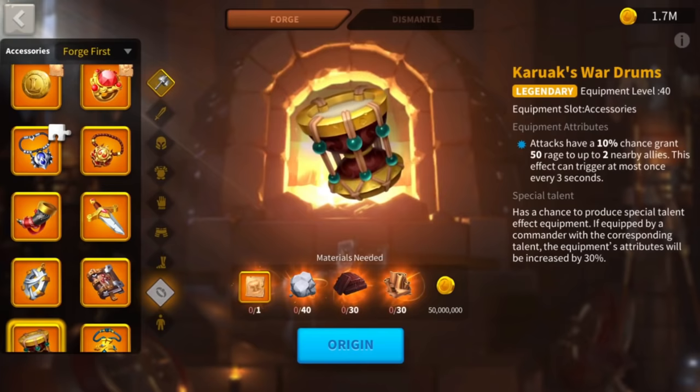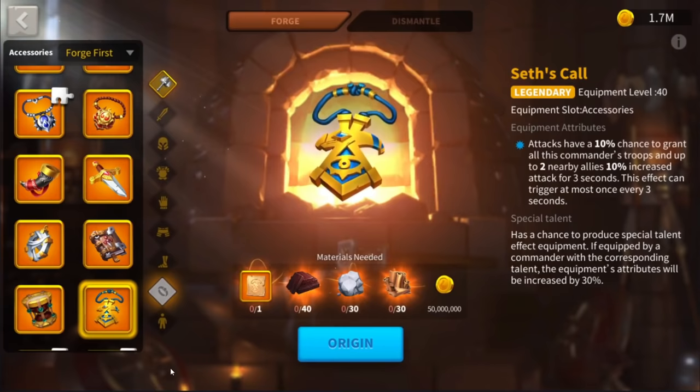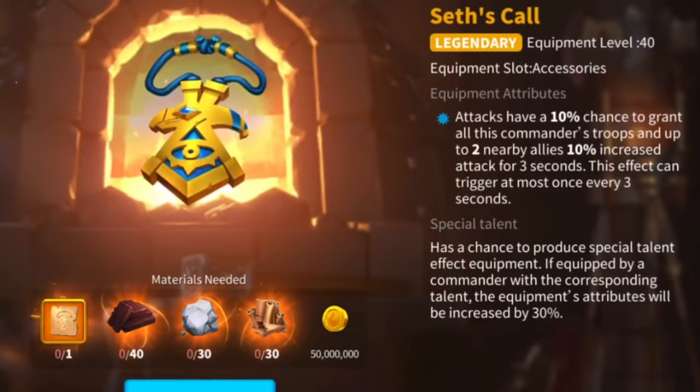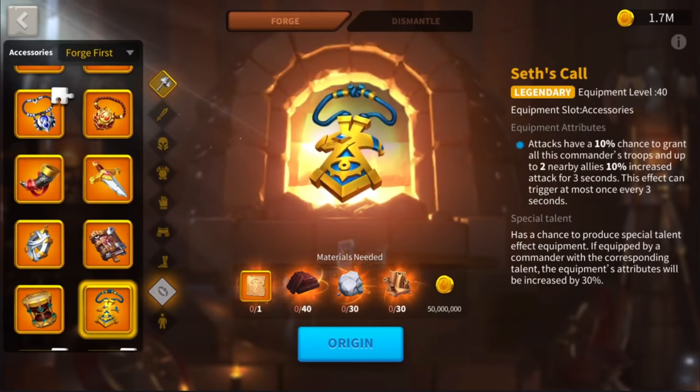Seth's Skull has the same concept as Kerouac's Wardrums. Attacks have a 10% chance to grant your troops and 2 nearby allies — 3 troops in total — a 10% increased attack for 3 turns. The effect can trigger once every 3 seconds, so this is a 1-to-1 match between the effect being active and the cooldown period.